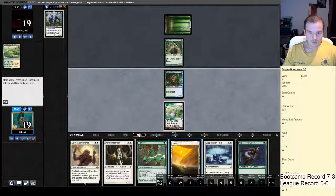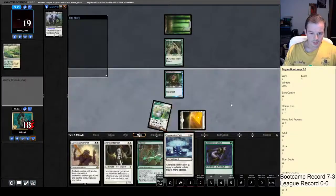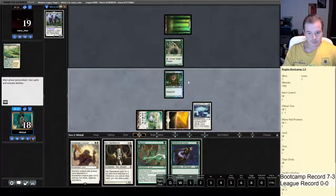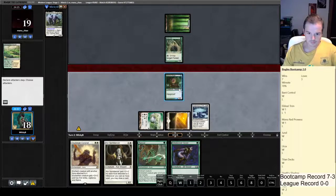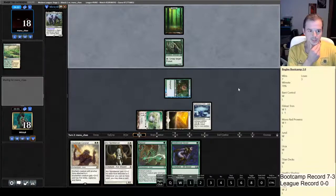It looks like we're up against a Ponza deck here, so we might want to play around Blood Moon. I think the line is just jam the Suppression Field and pass. We could attack and perhaps trade with the Arbor Elf — I don't hate that because it would choke them on mana further. We've got the second Scout, we've got Core Spirit Dancer, but Rancor needs green mana and we only have one green source. Let's go for the attack — got one point of damage in.